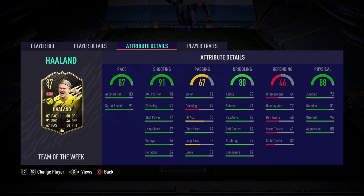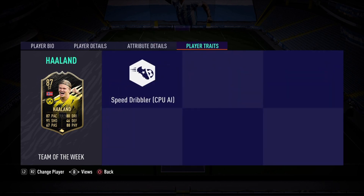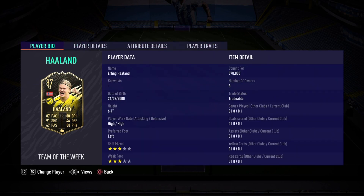Onto the dribbling of 80: 79 agility, 71 balance — the knockoff on this card — that's why I have applied an engine chemistry style on it to increase that. 87 reactions, 87 composure — talk about clutch. And lastly the physical of 88: 81 stamina, 94 strength, really good there, and 85 aggression. I did buy this card for 370,000 coins — first time playing, fresh card as well. 6'4", high/high work rates, three star three star to end off this intro. Is he worth it? Is he the best Bundesliga striker? We will find out next.